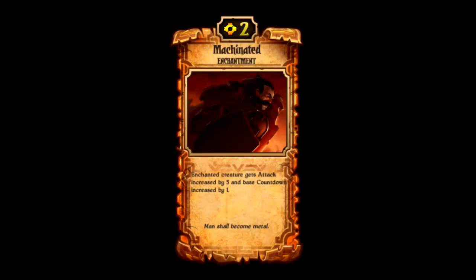Number 4: Machinated comes in at number four — you've likely seen this enchantment in action already a couple of times in this countdown. It is very often used on Cannonettas and Storm Runners. What it does is you enchant a creature and that creature gets plus five attack and its base countdown increased by one. It's only two cost, and you can immediately make your creature's attack giant, so you'll be able to kill almost anything. The trade-off is the countdown increases by one, but I think that is a fair trade.